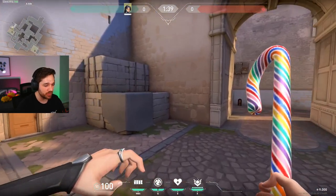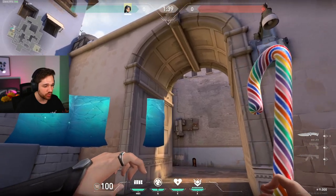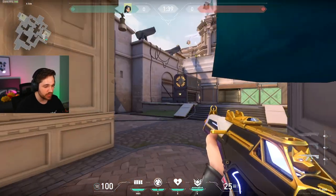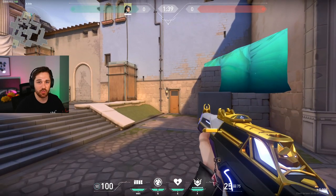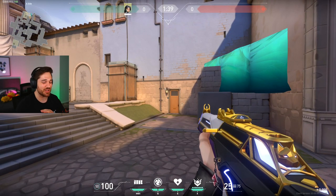You can also teammate boost your friends by doing these walls — if you didn't want to get up there yourself, you can boost your teammate up there and then double peek. Just get very very creative, see what you guys can make with it, and just have fun. That's the main part about being a sage main — just have fun with it.